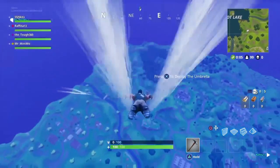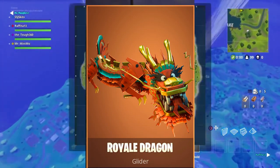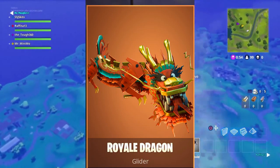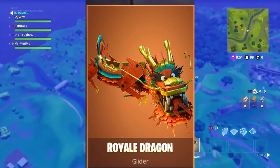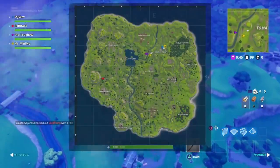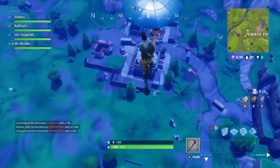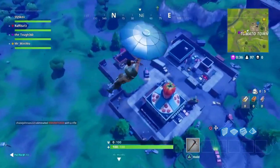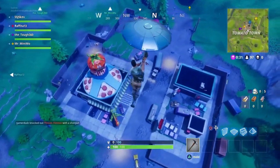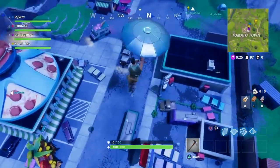Coming in at number 10, we have the Royale Dragon. This is the only legendary glider in Fortnite, which is pretty unique. It costs about 2,000 V-Bucks, which is pretty expensive, but in my opinion it's worth it. It looks really cool and detailed — they made it really colorful instead of just a basic dragon glider. The only problem is it's very noticeable, really big and colorful. So if you want to go for a sneaky or camping style of play, I would suggest not going for this glider.